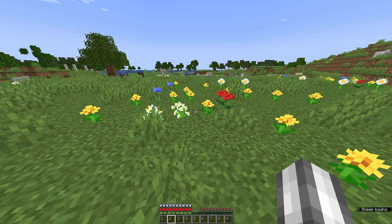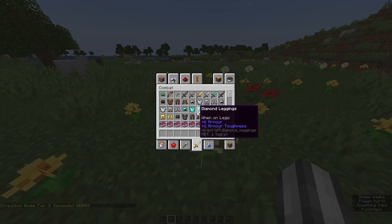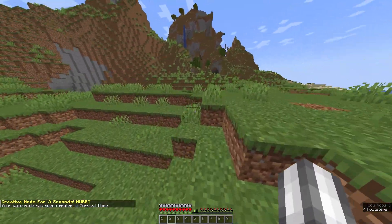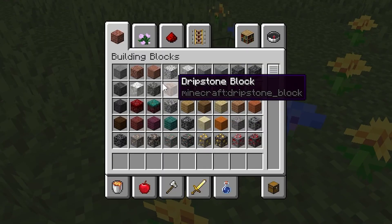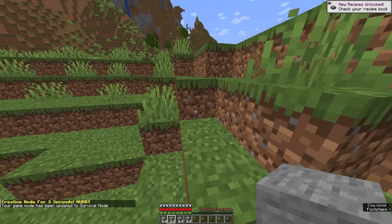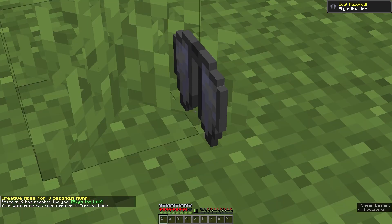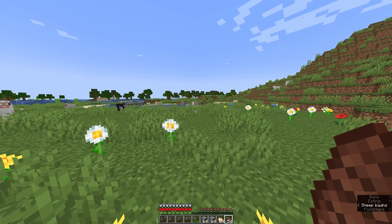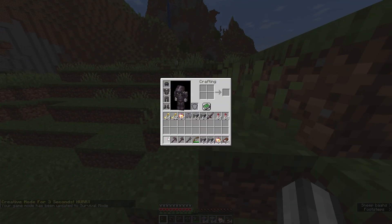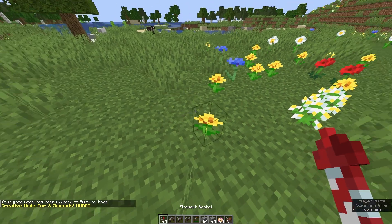We might need some blocks, so let's get some cobblestone — stone is fine, we'll get stone. There we go. Look at that, we got ourselves an elytra! Oh, fireworks for the elytra — that makes a lot of sense. And just another stack, it's gonna be fine.